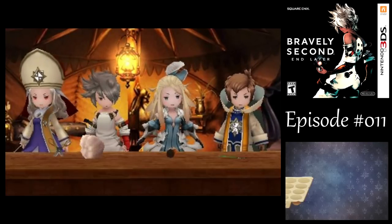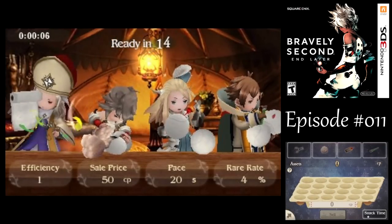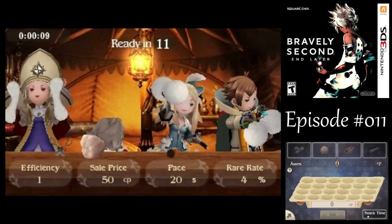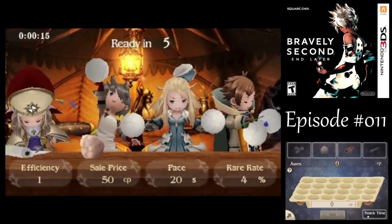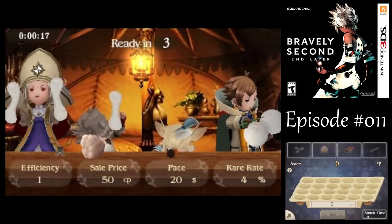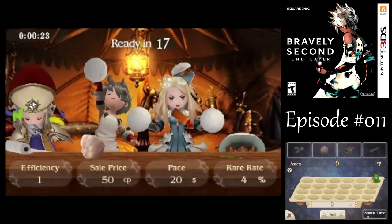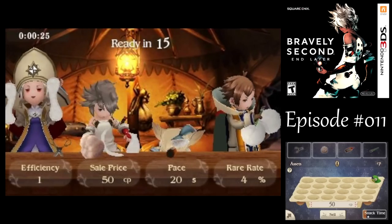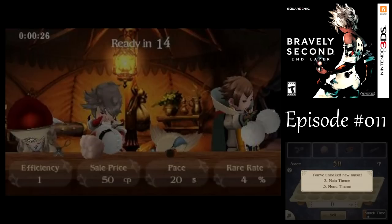Magnolia uses the scissors and can only make one at a time, but with better scissors she can make more. Tiz handles the stuffing, which determines the price of selling the chompers. Adia has the glue, which determines how long it takes to make one. And Yuu has the brush, which sometimes can make rare chompers that sell for a lot more money. Once you've gotten a chomper, tap sell on the bottom screen. Sometimes you'll unlock some new music as well, depending on how much you've sold in a single go.